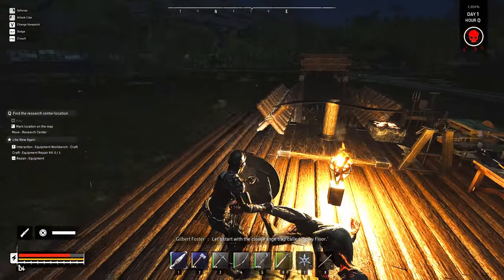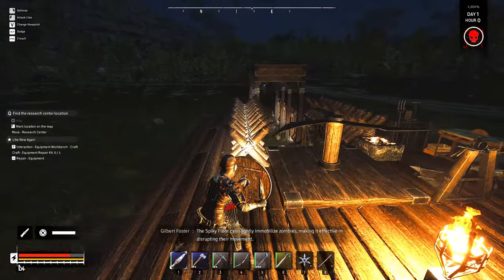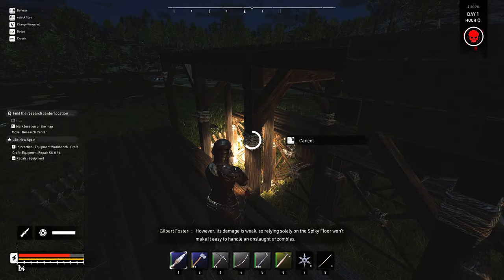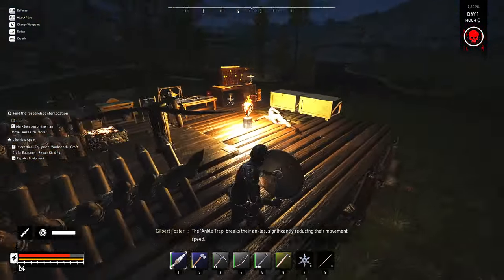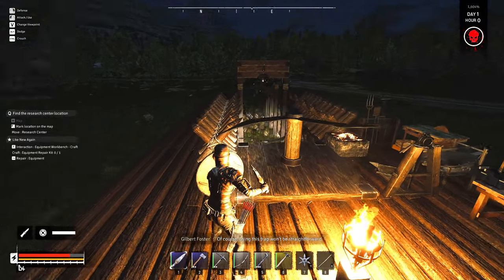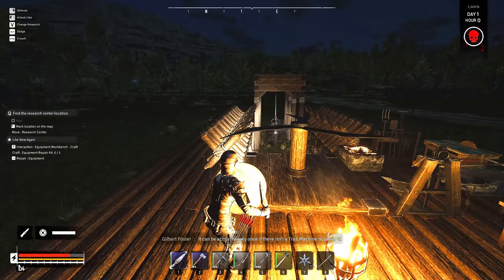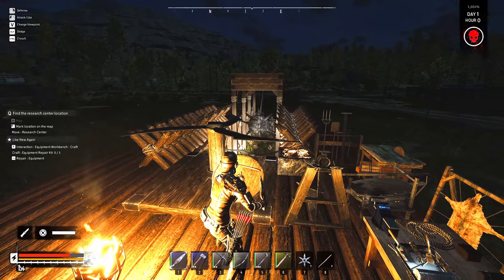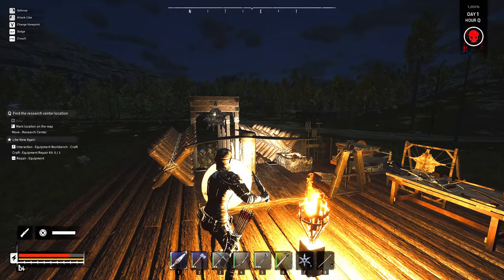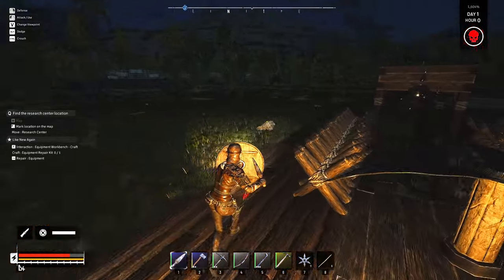Trap called spiky floor - slightly immobilizes zombies, disrupting their movement. However its damage is weak, so relying solely on the spiky floor won't make it easy to handle an onslaught of zombies. The ankle trap breaks their ankles, significantly reducing their movement speed - but it can be activated only once if there isn't a trap machine to power it. Oh this is perfect - yeah, this is working out very well for us!